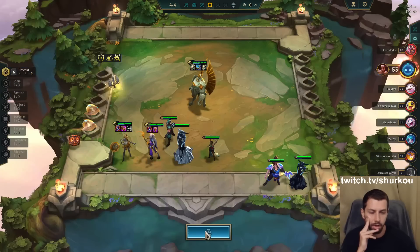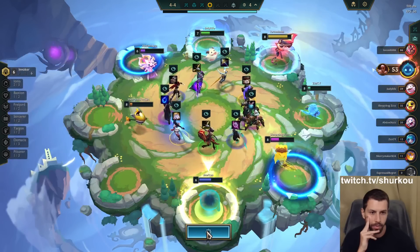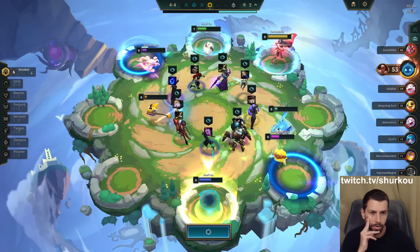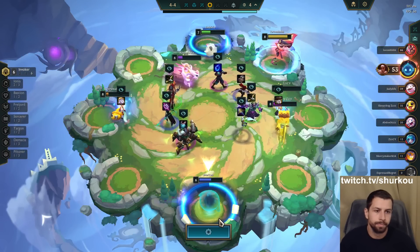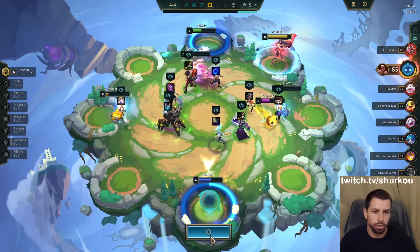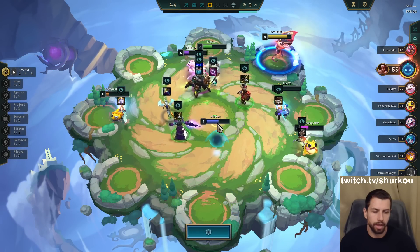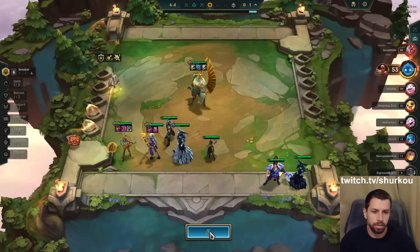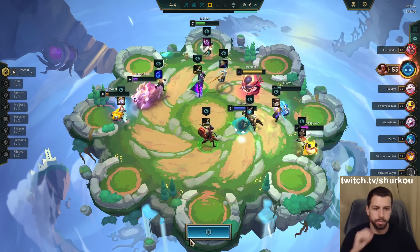There's an Ahri for free — I'm not going to get it though. Why did he take it? Ionia. They took the Shen too — they're taking everything, guys. I would have taken that rod. I'll probably just take an armor item on Shen.